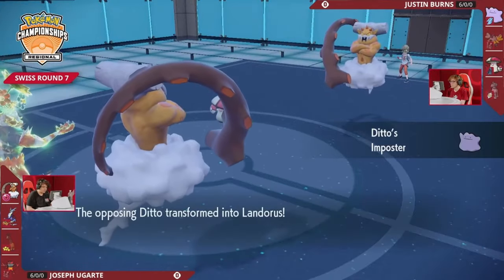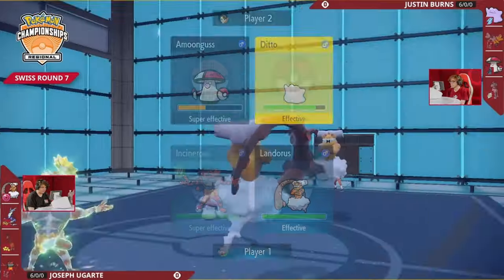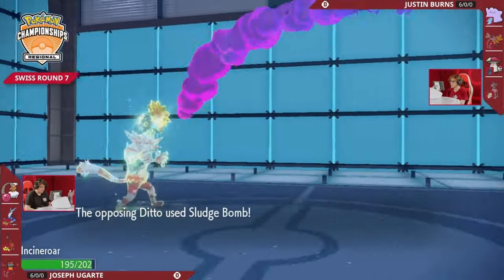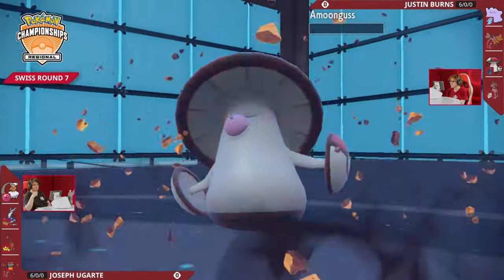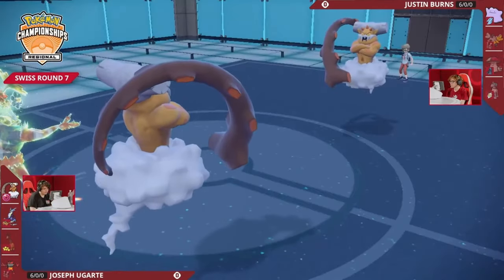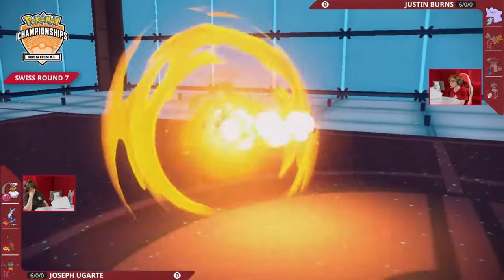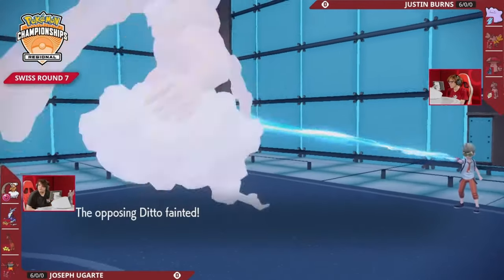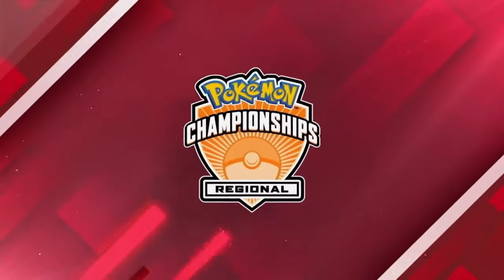Choice Scarf — you have to make your decision on this turn of what you want to lock into. If it's going to be Sludge Bomb into the Incineroar for super effective damage, that's utility versus the Maraidon, and even super effective, the Assault Vest Incineroar takes that so well. Half-health Amoongus is not able to take the power of Life Orb Sheer Force Earth Power from Joe's Landorus, and Burns is down to his final Pokémon — this Ditto that has transformed and Choice-locked itself in — not even going to survive thanks to the critical hit. Joe Ugarte wins Game 1.